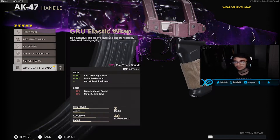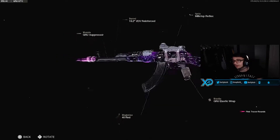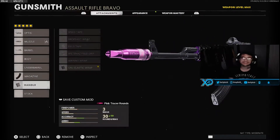Last but not least, the handle is going to be the Groot Elastic Wrap. That's the class setup for the AK-47. Let me know what you guys think. And if you guys didn't notice, I actually got tracers on this — we got some ping tracers going on for today's gameplay. Let's get right into the gameplay.